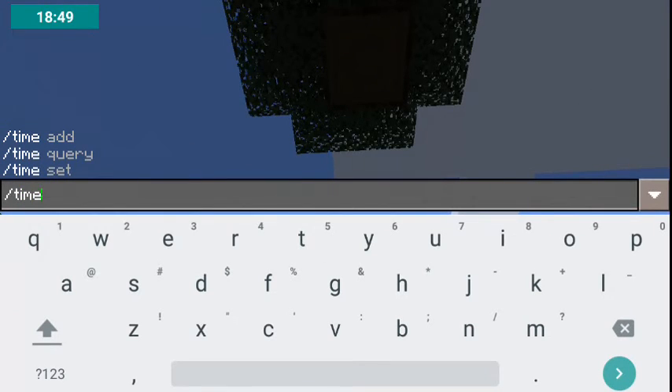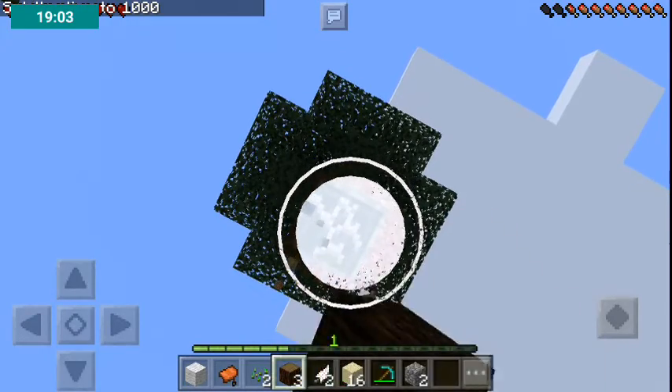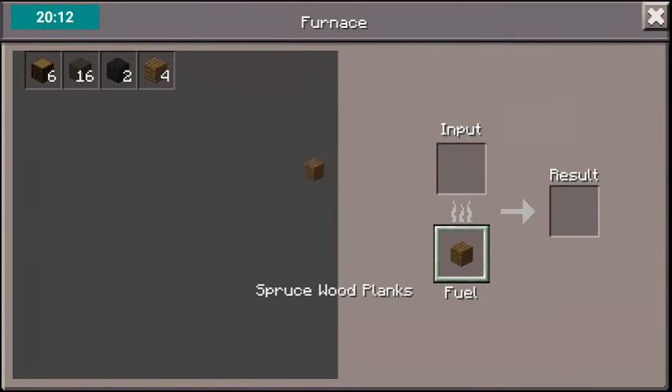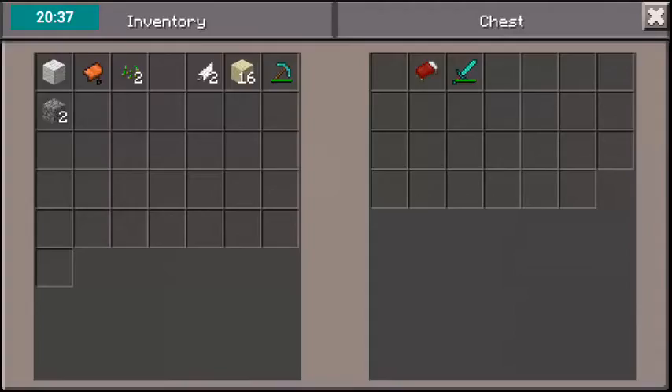I will get charcoal — easy peasy. Let's get some wood. Slash time set, time set day, proper day. Let's keep grabbing some wood because I will show you a trick now. I've got eight pieces — this will be enough. We have to burn something to get charcoal.